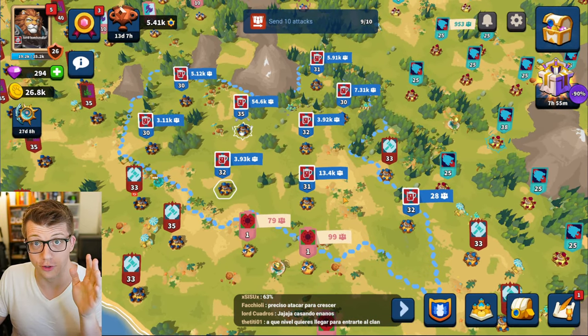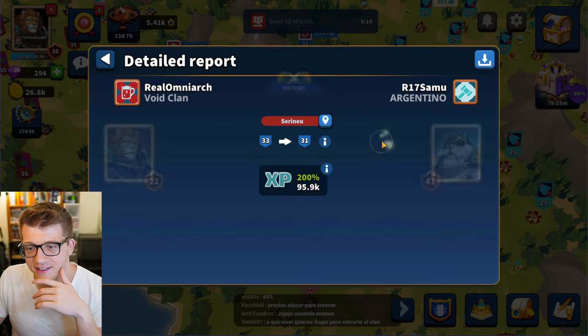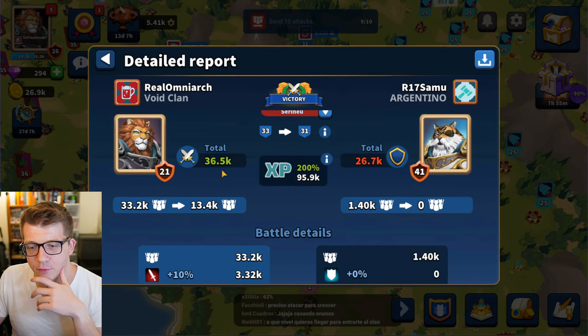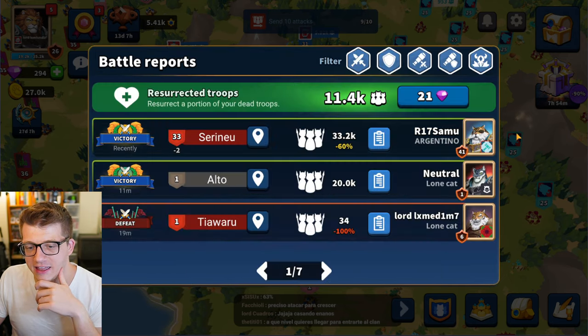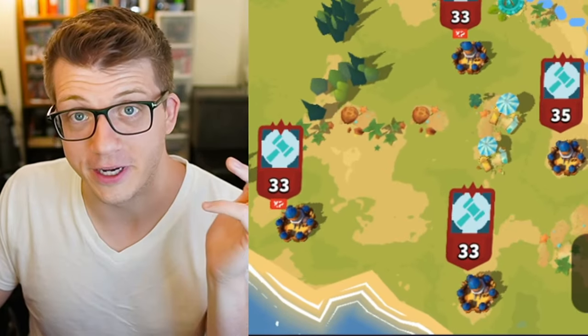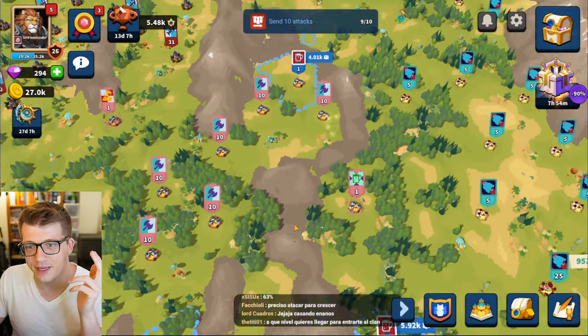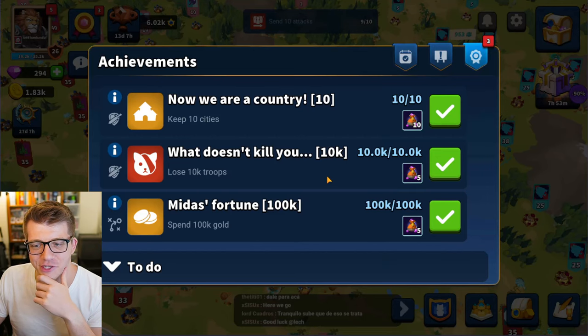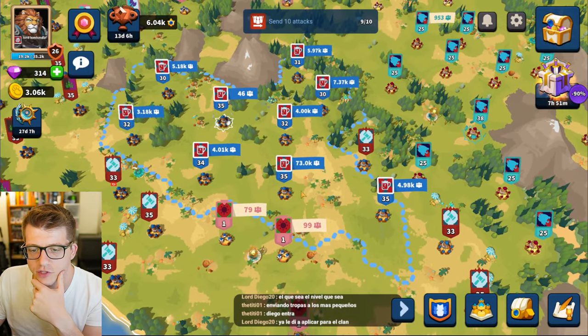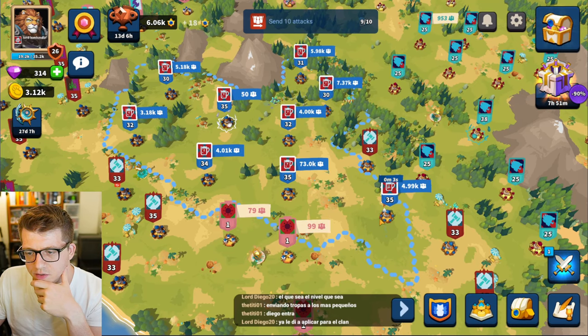We did lose a ton of troops doing that attack. I hit him with 30k — he had 26.7k, I had 36.5k, and I lost about 20,000 units in that attack, which is dramatic. But we yoinked the city — I feel like that's a big dub! 'Lose 10,000 troops' — that's an achievement! We have 73,000 troops in this city now.